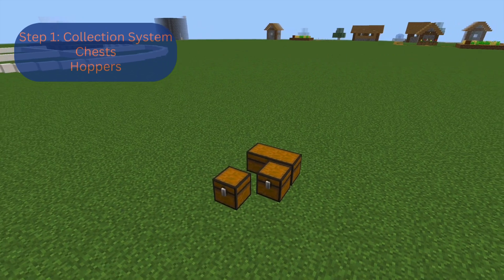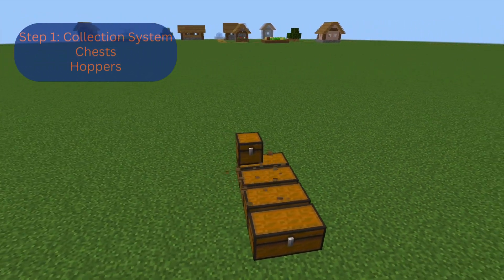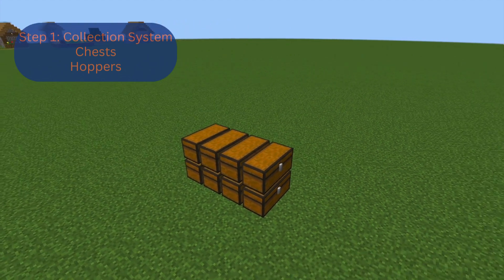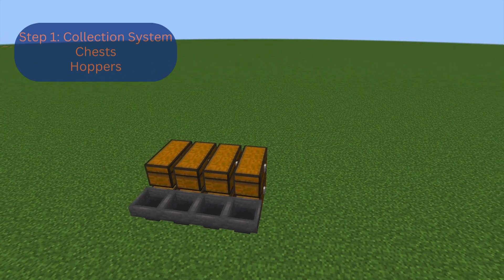Our first step is to create the collection system. I'm doing four rows of two double chests because I like to have a lot of storage in my AFK farms, since I tend to go AFK for long periods of time. But you don't need to have this many chests — you can have less or add more if you want.